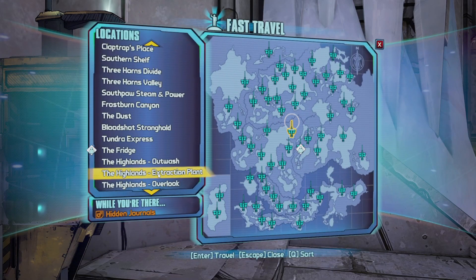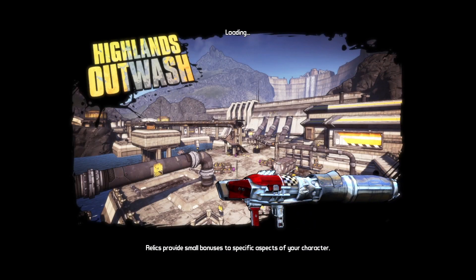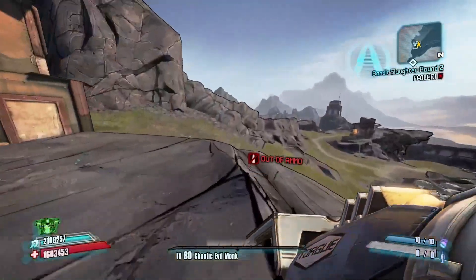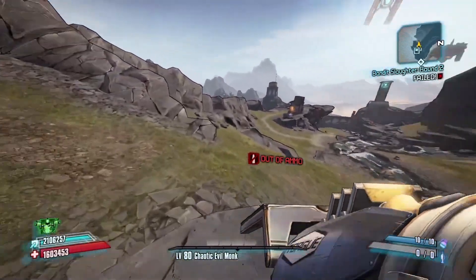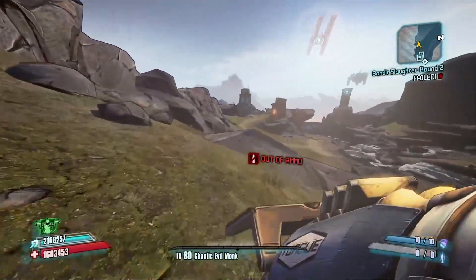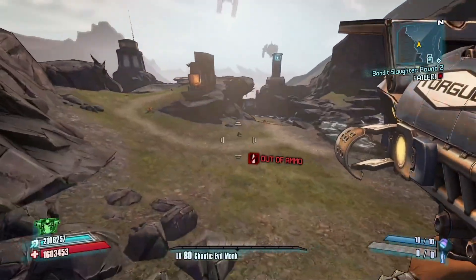When it comes to farming there are a couple different ways we could go about this. If you do not have the Highlands Extraction Point available then we're just going to go to the Highlands Outwash. We're going to be farming a mini boss named Old Slappy that you do need to complete the Slap Happy mission to unlock - I believe you get that from Sir Hammerlock in Sanctuary.